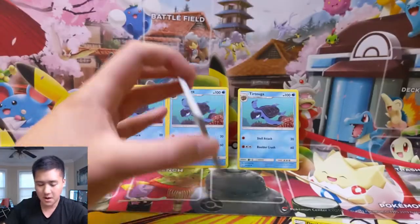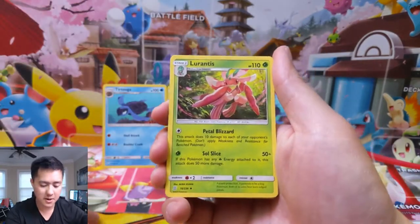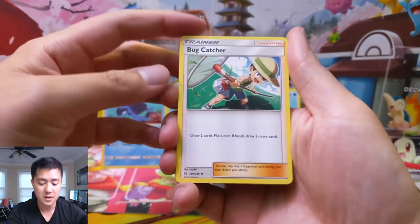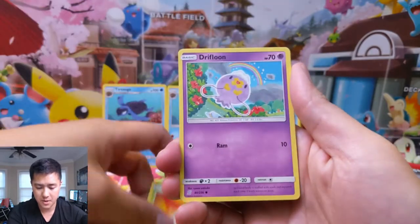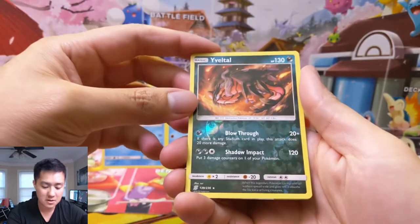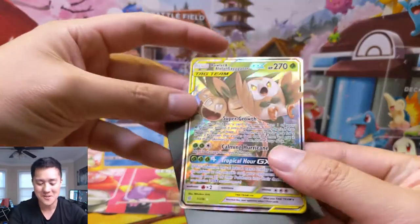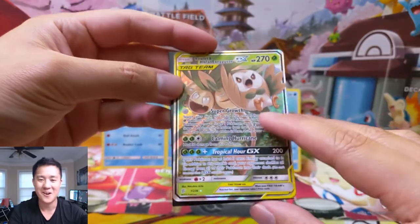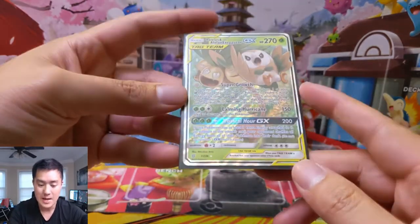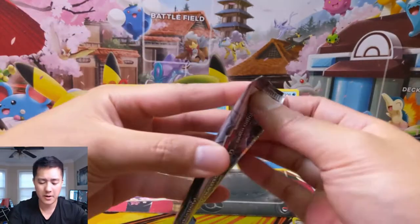Still looking for those Tortugas. Pack two: we got a Lurantis — miss one, miss two — then a Bug Catcher: flip two coins, draw two cards per heads — that's terrible. Shroomish, Drifblim, Doublade, Cryogonal, Mareanie, Yveltal for the reverse — not bad. Oh my gosh, we are getting so many GXs in this opening — two for two! It's the Alolan Exeggutor GX. I love the alternate art. Super Growth basically lets you revive or evolve anything, and Calming Hurricane does 150 and heals 30.